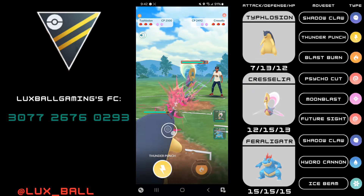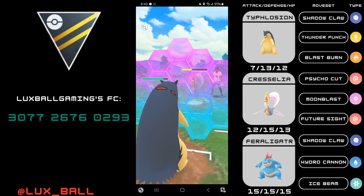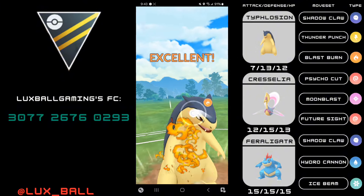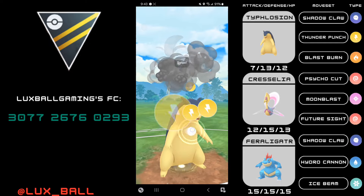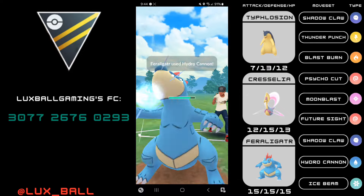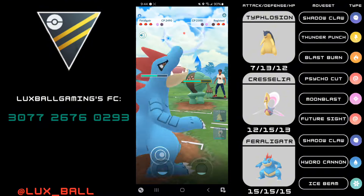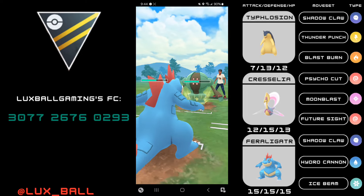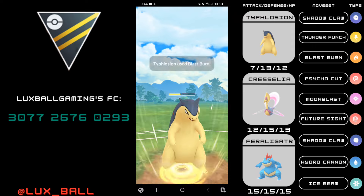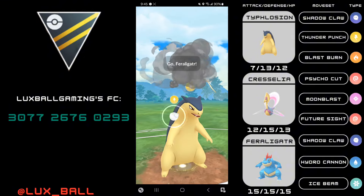Next game: Typhlosion into Cresselia. Incinerate honestly deals more damage in this matchup but having Shadowclaw is quite fine because we have the same cooldown, so I can go for charge attack priorities when I want, which is quite favorable for Typhlosion so it won't have to take charge moves. Two Blast Burns takes out the Cress with all the Shadow Claws. They send in a Feraligatr and I go for a Thunder Punch. I'm going to switch into my Feraligatr to try to catch a charge move and I'm able to — I think my opponent's backline is weak to Typhlosion and I'm correct as they have a Registeel.